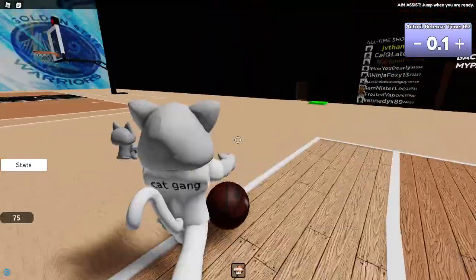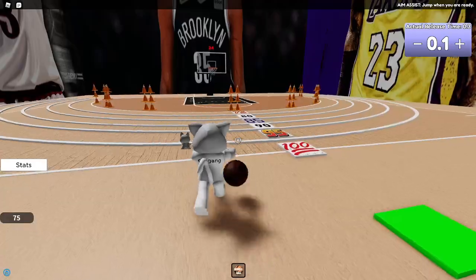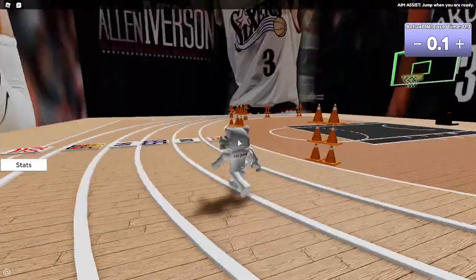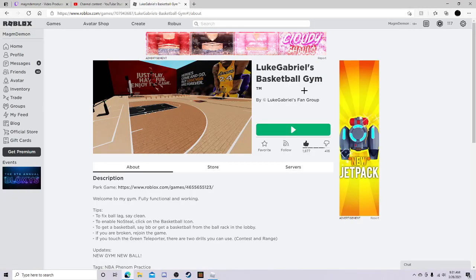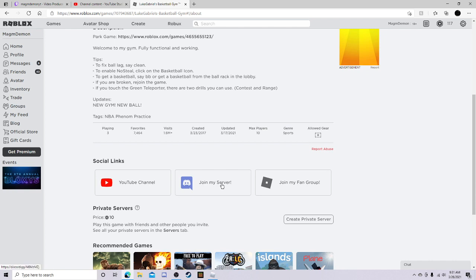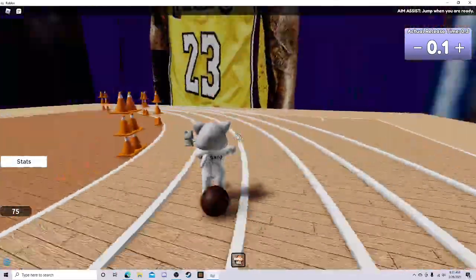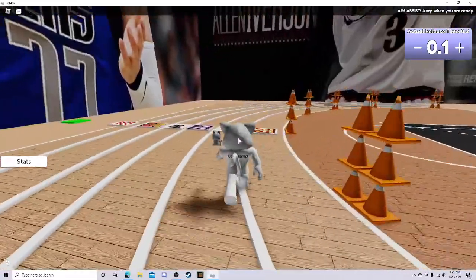Let me show you the whole game layout. There are two full courts for practice. Over here is a half-court area with the power practice things. This game is called Basketball Gym — there's also a Park game, link right there. There's a fan group, Discord, and Luke has a YouTube channel — go check him out, he makes live streams, tutorials, and everything.